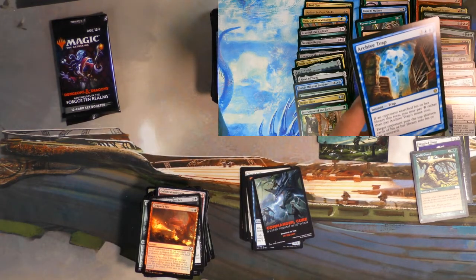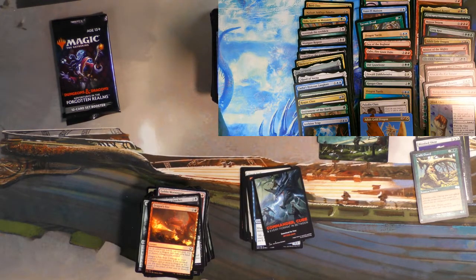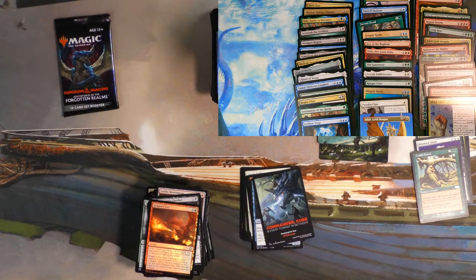And then we did get an Archive Trap as well as a List Card. You like making people mill? That will help you mill.